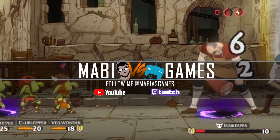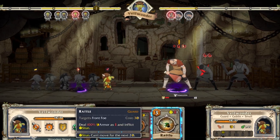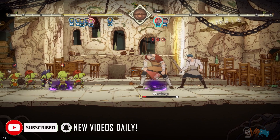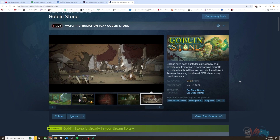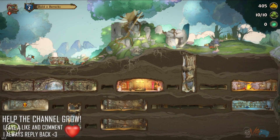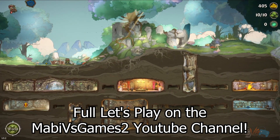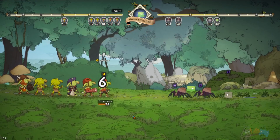Goblin Stone takes a narrative twist with you controlling a colony of goblins just trying to survive in a world dominated by humans, and while the game does many things right, there's just some things missing that stop it from being a very great game. My name is Mavi and today I'm going to be giving you my review of Goblin Stone. This game released on March 12th, 2024, I played it on Steam and it is a base building, turn-based combat roguelite. The best similar game in this genre I can compare it to is probably Darkest Dungeon — the first one.